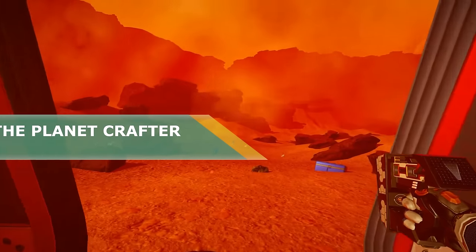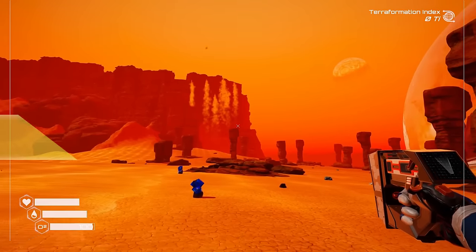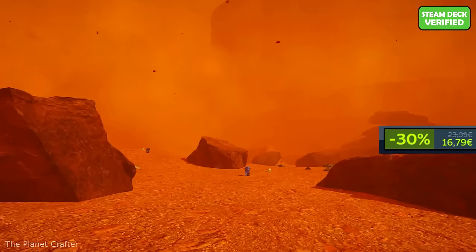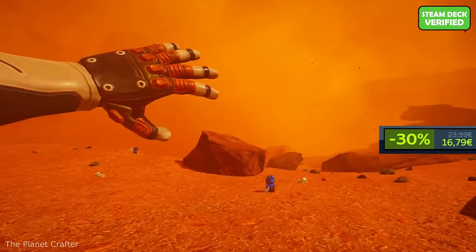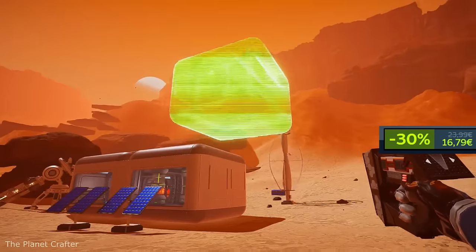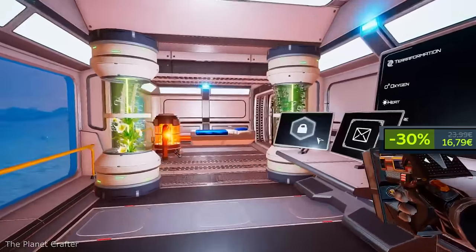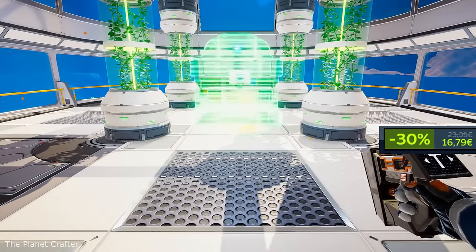My name is ColdBeer and let's start with the Planet Crafter. The adventure here starts literally the same as in Subnautica and many other alien planet exploration games. You are falling from space in a tiny capsule that will be your only home and link to humanity. You manage to land with all your body parts intact and may start exploring unfriendly nature around you.